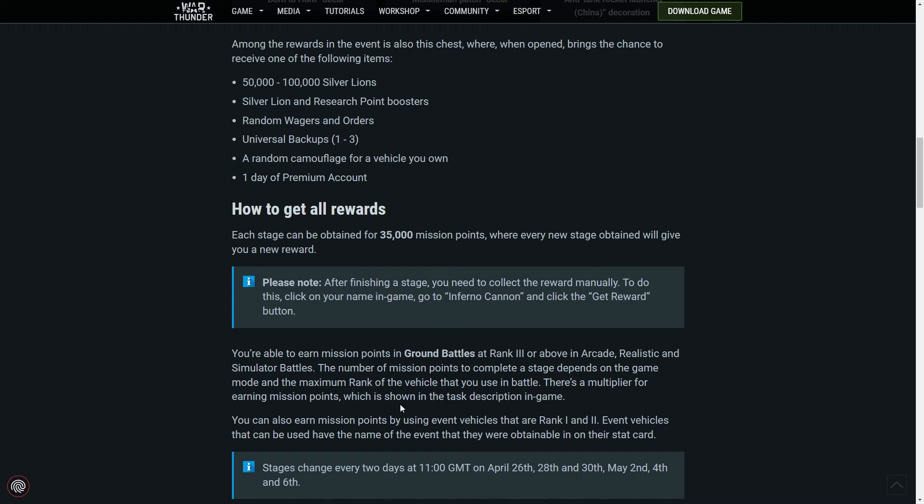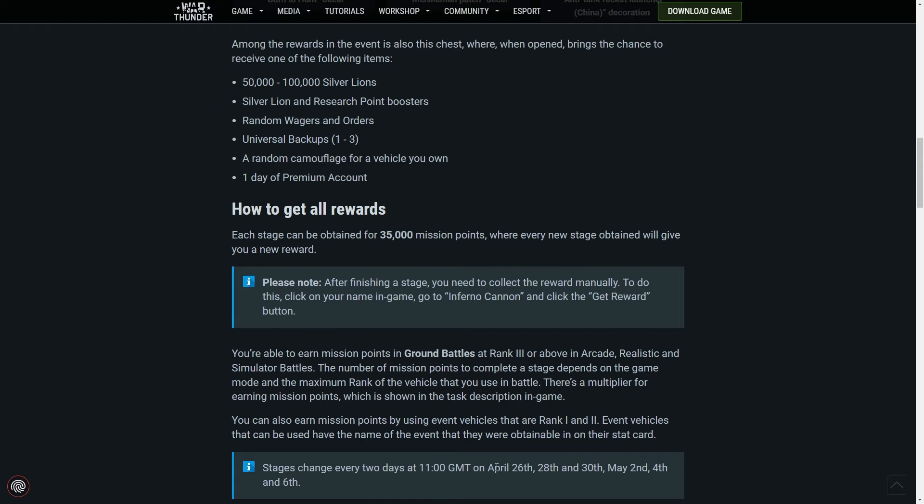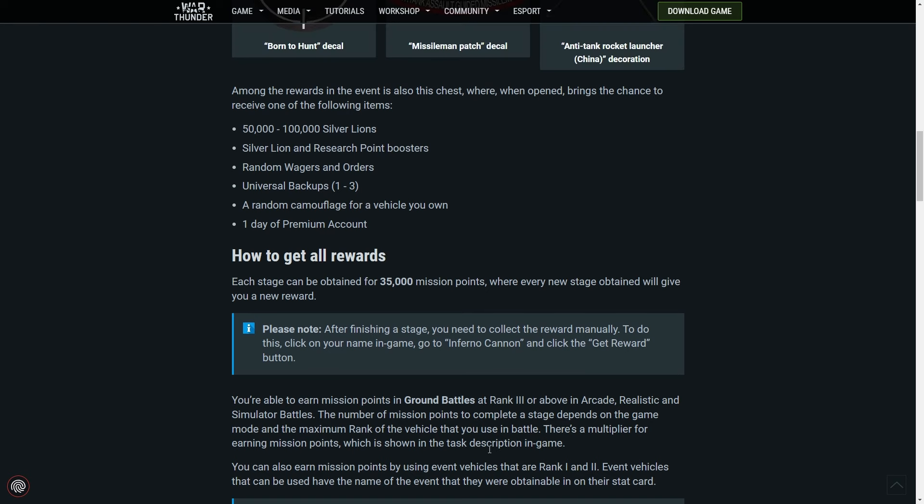You can also earn mission points by using event vehicles that are rank 1 and 2. Event vehicles that can be used have the name of the event that they were obtainable in on their stat card. These change every 2 days, so you've got 2 days to get 35,000 mission score. It will start on April 26th and end on the 6th of May, which is next week.